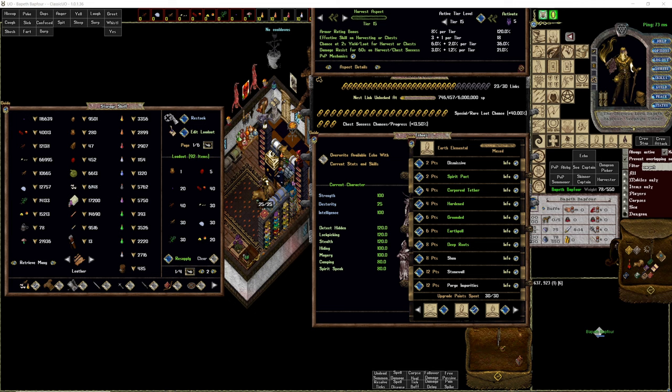For those of you who have been using my script, know that I've been updating it since the last video, so just go ahead and copy-paste — it's a lot better. A link will be in the description. I'm still using Harvest Aspect. Fortune is also good, but in the end there's not that much difference with how much money you're making. Harvest just comes out a little bit ahead.